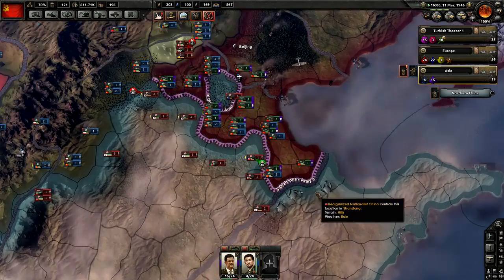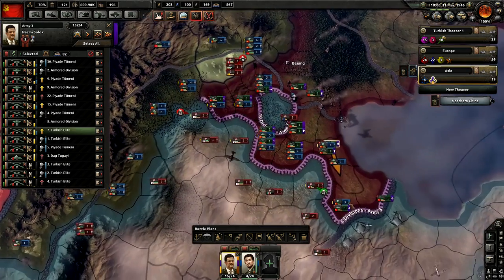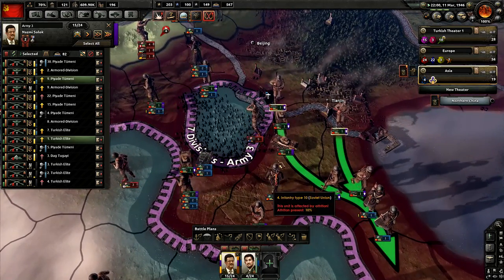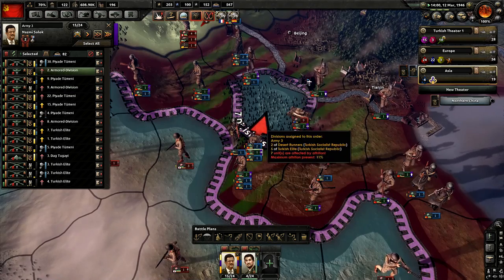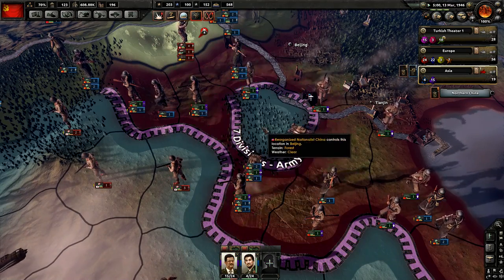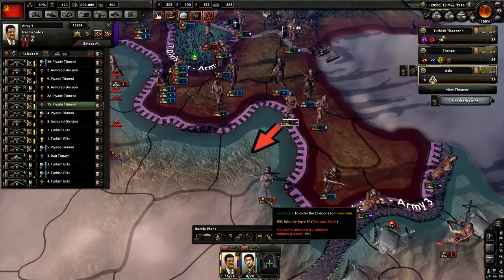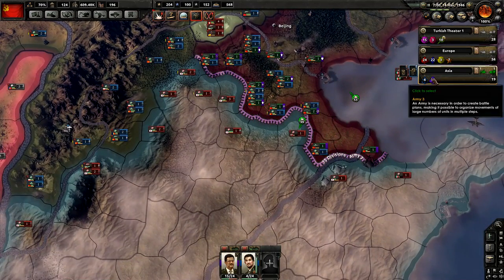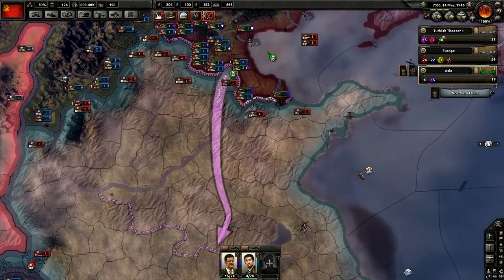That'll allow us to continue our advance. We might as well go ahead and start doing that now because there are fortifications across this river — don't want to have to fight there if we can avoid it. Let's get those guys going over there because this is just about done. Let's attack over here, get this wrapped up. You guys are going to attack this way too — just make sure it finishes up. We did finally get all those divisions cut off. Let's see if we can beat these Germans here — they're going to be pretty weak when they get there, so we'll attack them. We're going to manually control them — can't have them throwing manpower away with dumb attacks.